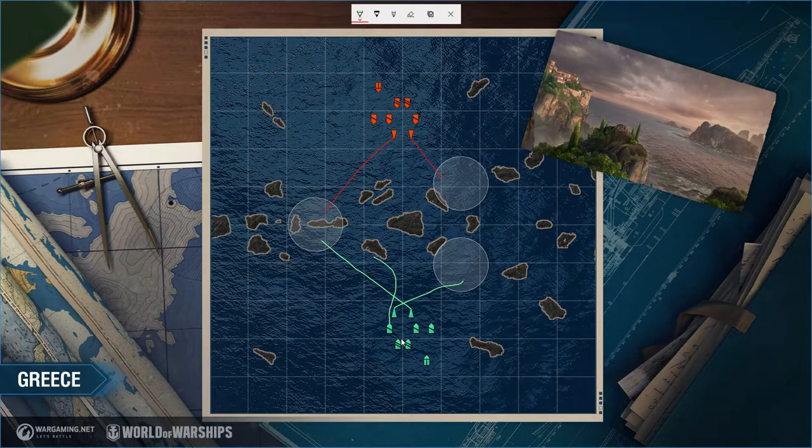When the Friesland goes to that cap, even if I were the Friesland I'd want to take that cap, because his hydro will spot or detect an enemy destroyer coming in to contest. That's important because when your cruiser comes up here and you've got a battleship working the flank, keeping that enemy destroyer lit creates opportunities to lob shells over islands and punish the destroyer for pushing into the cap.